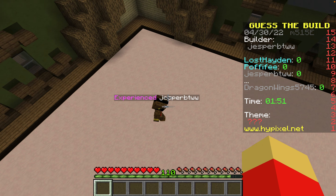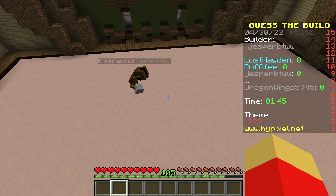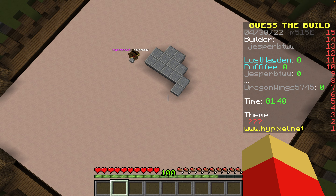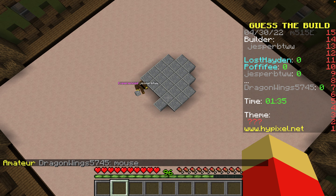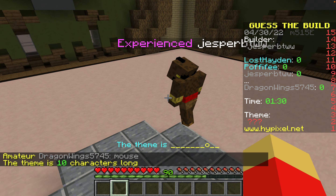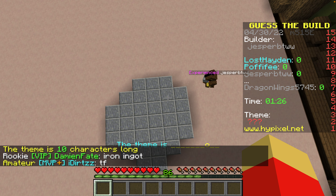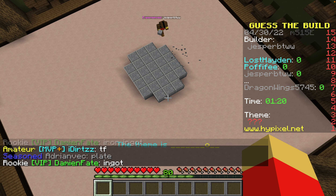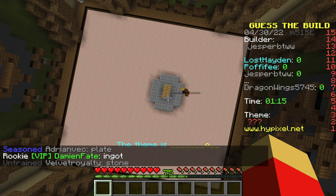He's getting his inventory items out and starting to build. What is this? A mouse? Like a gaming mouse — not the animal mouse. It's ten letters long. What is this?